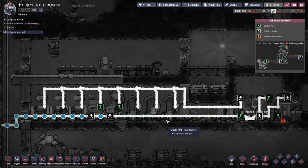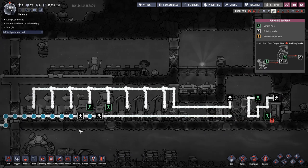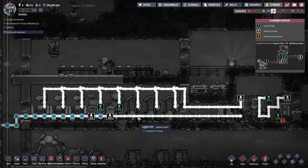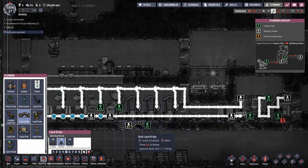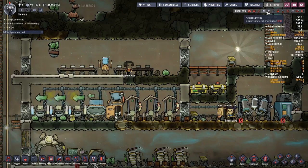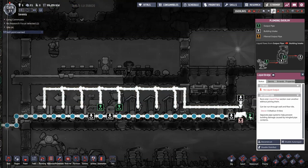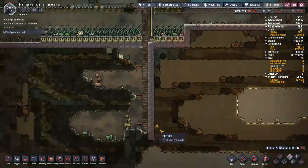That was incredibly quick — but why is it stopping there? There's a bridge here. If I deconstruct that bridge... the water's still not flowing. I'll reverse the flow — put that there, that should draw the water towards it. There we go. That gives me a nice full system. I'll delete this liquid bridge now, replace the other one — problem solved. All the water mopped up.